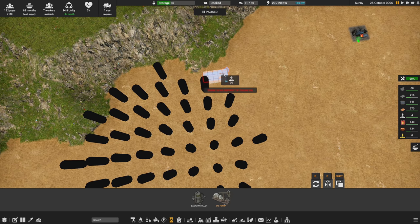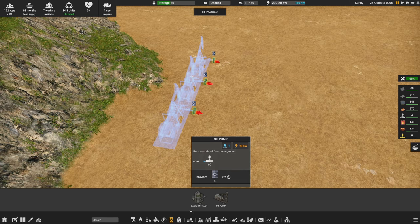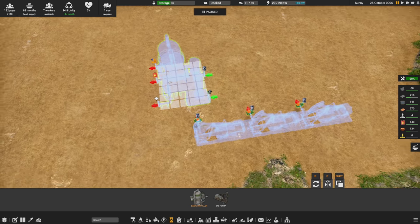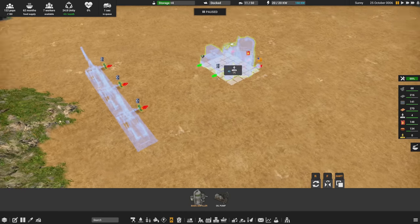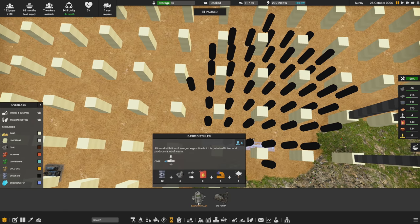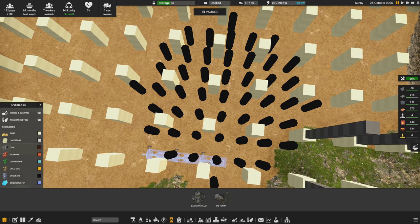Looking at the oil area, I think we can get three pumps along the edge here and connect them with a pipe. Then we need the distiller — I'm debating where to put it since there's steam output to deal with too. I'm thinking about putting it over on this side so I have room for more oil pumps, and I'm not sure if the oil is infinite or if it depletes over time.